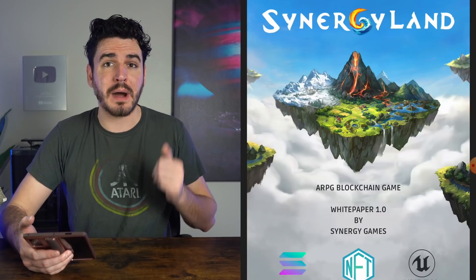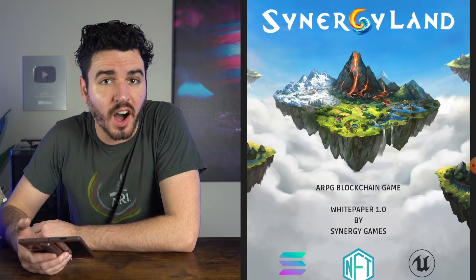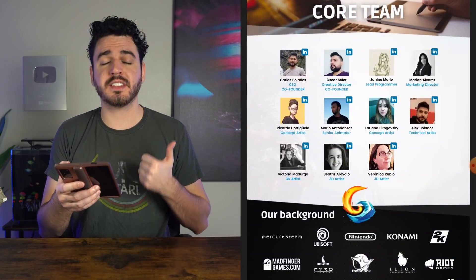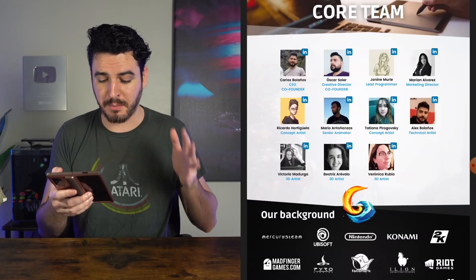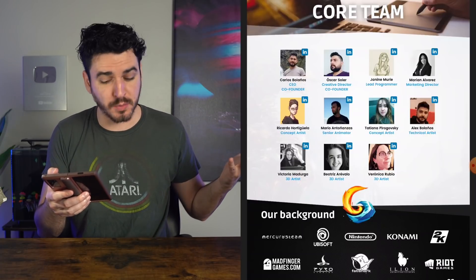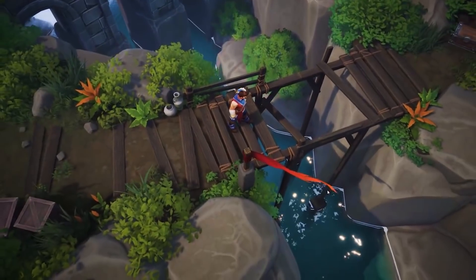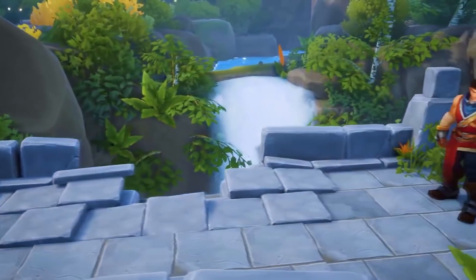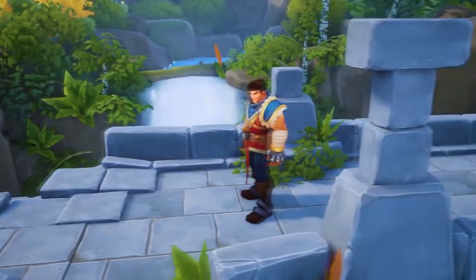So I think that's a great decision by the Synergyland team. This game is also going to be built on Unreal Engine, which is going to be awesome. And if we look at the core team behind Synergyland, this team has worked on some incredible game development studios and games in the past. Some of the studios that this team has worked for include Ubisoft, Nintendo, 2K, and Riot Games, just to name a few. So this is a game that's being built by AAA talent.